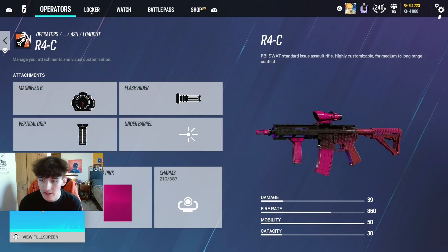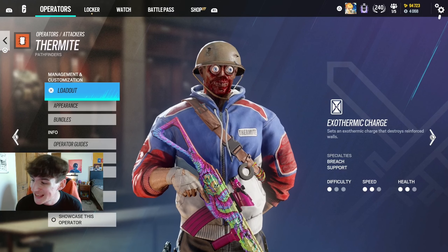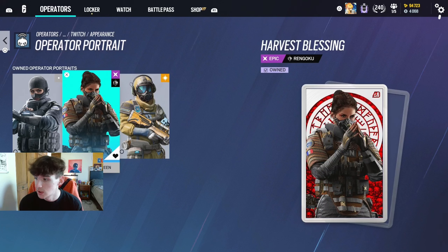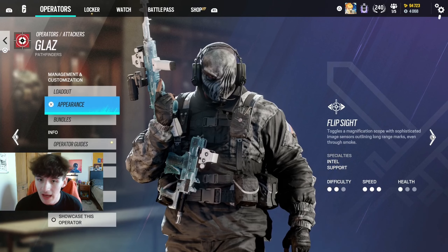I can show you the Crossfader on the R4C — really, really nice. Then the Thatcher headgear — I love this thing, it just looks awesome with the huge eyes, great pick. Next up Twitch — looks really clean, this is the Showdown and Apocalypse collection — I thought they were the same but apparently not. Then the actual operator portrait with the blast background. The Rengoku one looks really nice there.